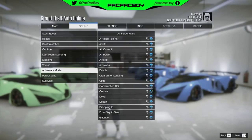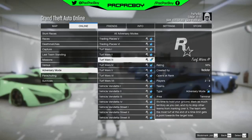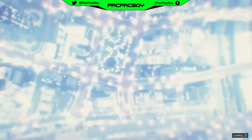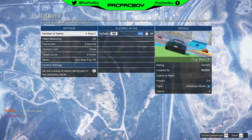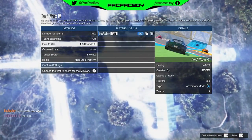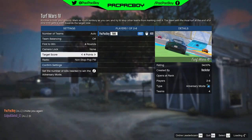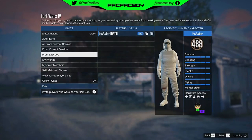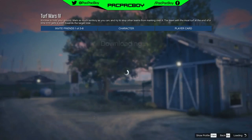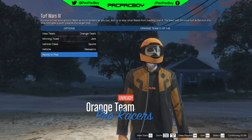First thing you need to do now guys, you need to start any Tar Force adversary mode which starts with minimum 2 players, because it's easy for you. When you are inside the lobby, you need to go to First to Win and set this to 4 rounds. Then you need to go to Target Score and set this to 5 points. Then invite your friend, select any team you want, then start the adversary mode.